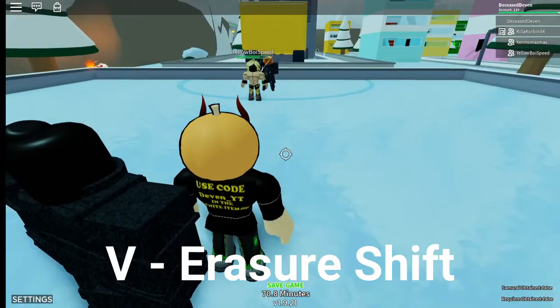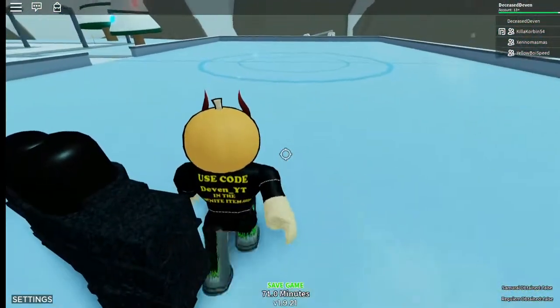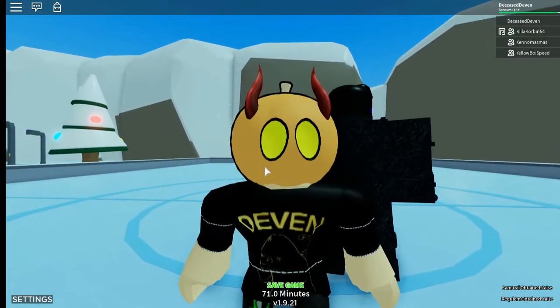This move is called Eraser Shift — it's basically just a teleportation move. You press V and boom, you're teleporting around. Since that was the final move, let's get on to the 1v1.